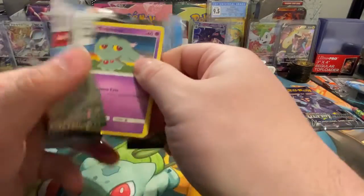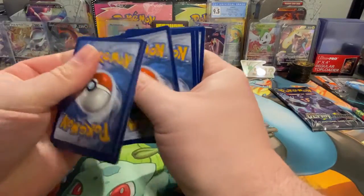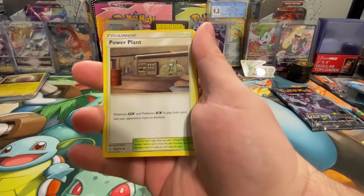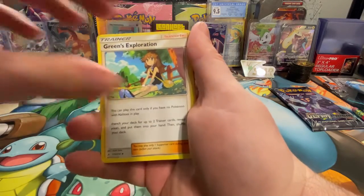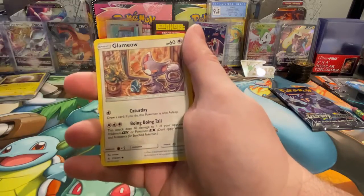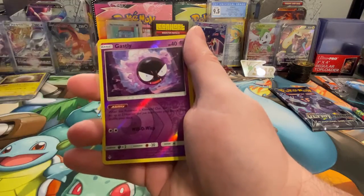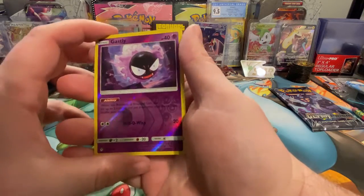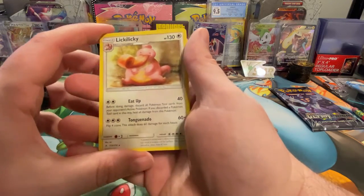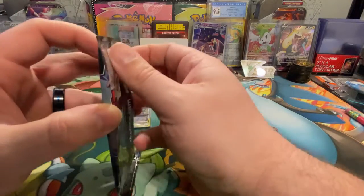Unbroken Bonds, last pack — let's see if we can get it. Thank you so much for sticking by me with these videos. I hope they're entertaining. I know sometimes I can just ramble on, but if I don't say anything it's just dead air. Reverse holo Gastly and a Lickylicky is the rare.